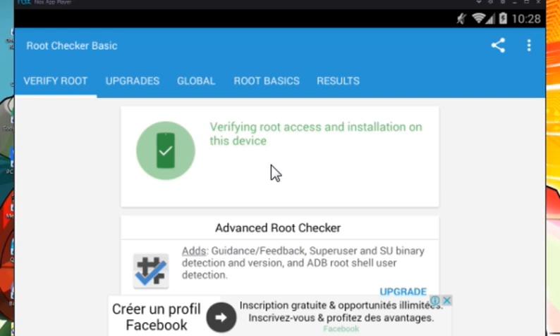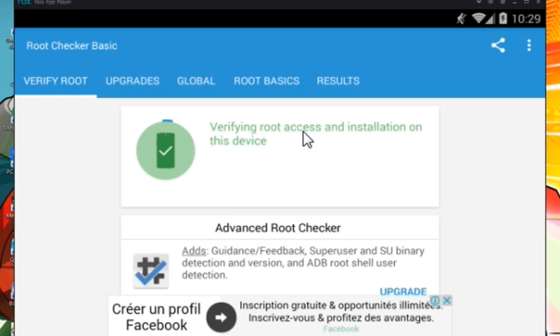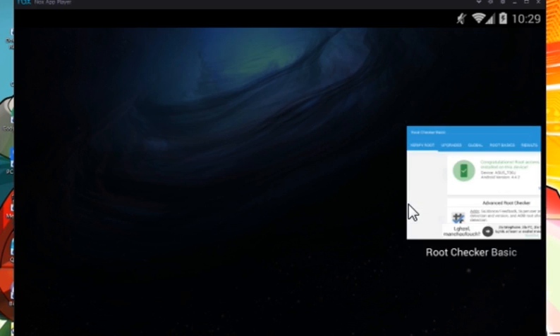Our device is now properly rooted. Root Checker says 'Verify Root is properly rooted' — congratulations, root access is properly installed on this device. Now we can change or fix anything in Fire Emblem Heroes, or reroll in Fire Emblem Heroes. Now let's get back to the File Manager so we can see if that folder named 'data' shows up.